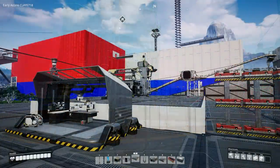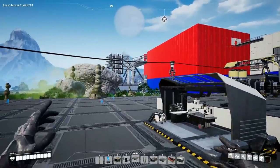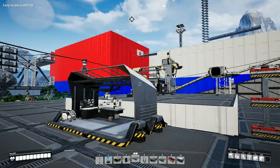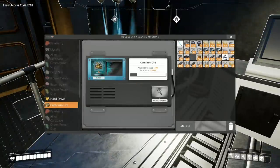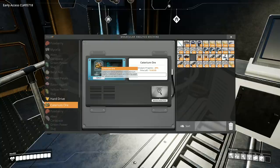Hello everybody, welcome back. In the last episode we made our steel factory, so we are ready to make heavy modular frames. I went ahead and put my caterium ore in — I don't know if I'm pronouncing that correctly — and I've started the research so we can get some stuff unlocked.